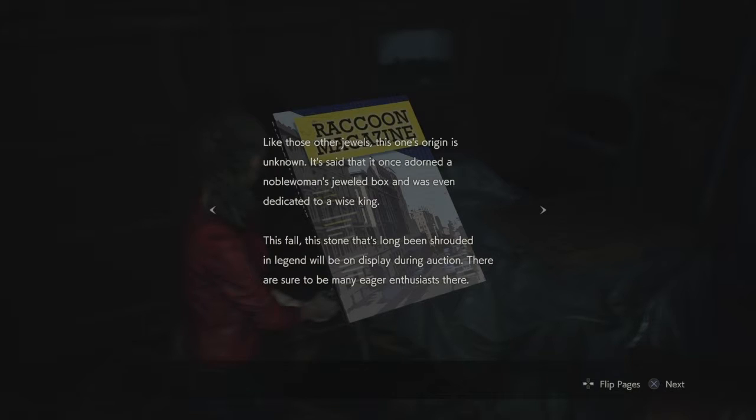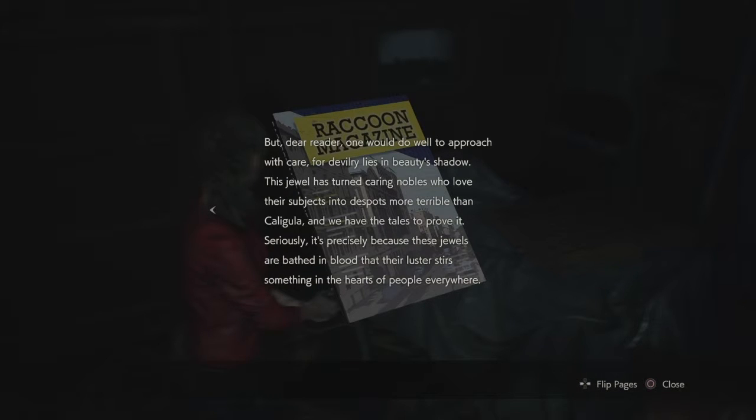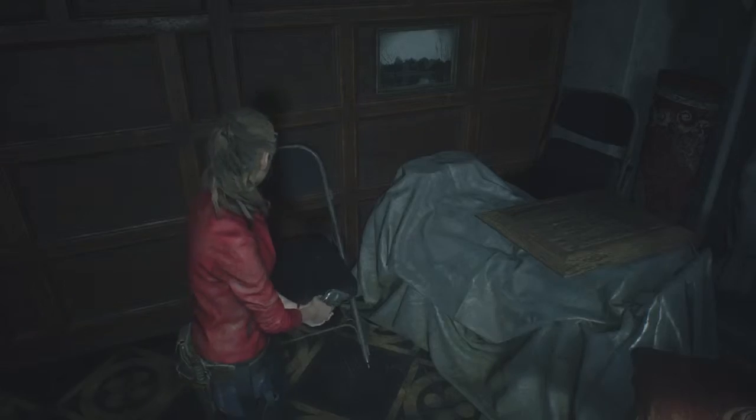Like those other jewels, this one's origin is unknown. It is said that it once adorned a noblewoman's jeweled box and was even dedicated to a wise king. This fall, this stone that's long been shrouded in legend will be on display during auction. There are sure to be many eager enthusiasts there. But dear reader, one would do well to approach with care, for devilry lies in beauty's shadow. This jewel has turned caring nobles who love their subjects into despots more terrible than Caligula. And we have the tales to prove it. It's precisely because these jewels are bathed in blood that their luster stirs something in the hearts of people everywhere.